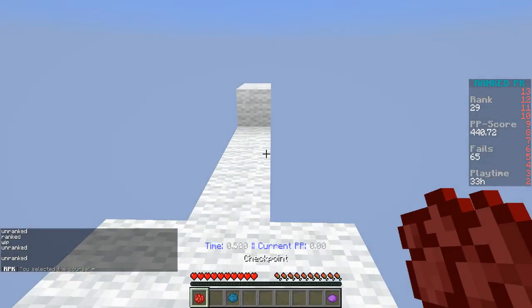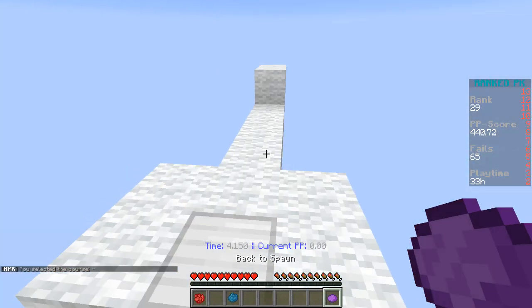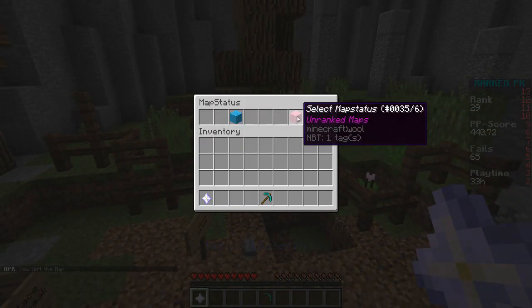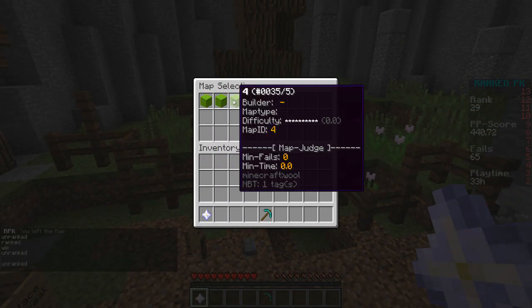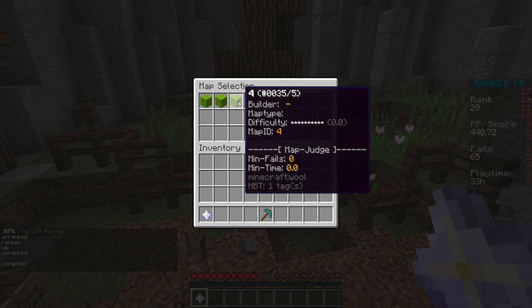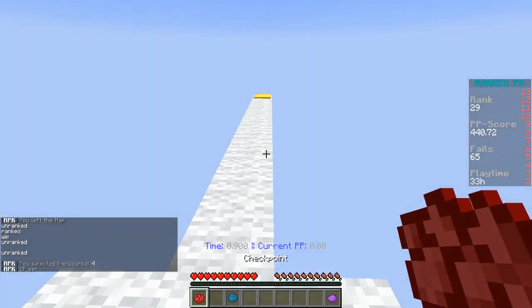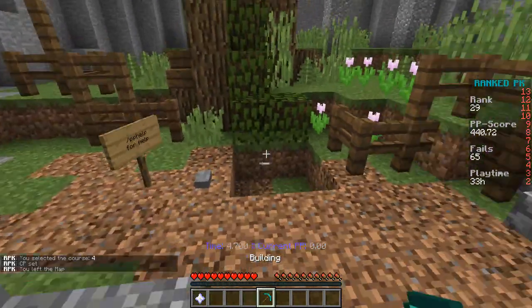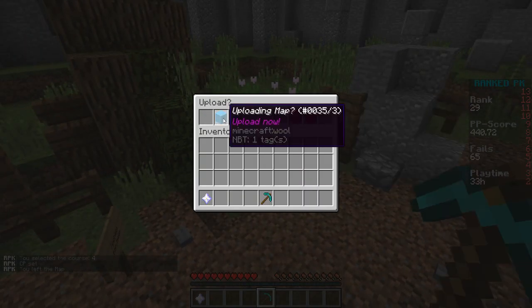For example, this one got ranked — it's just a test map, but you could potentially play it and beat it to gain PP. The unranked maps are all the maps built by players. Staff can review them, and if they're good enough, they can make them ranked.